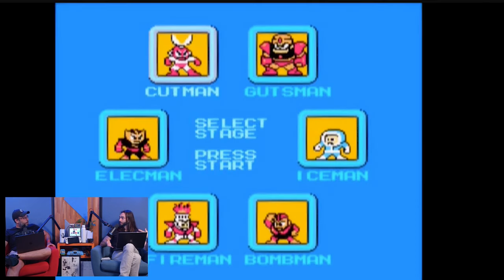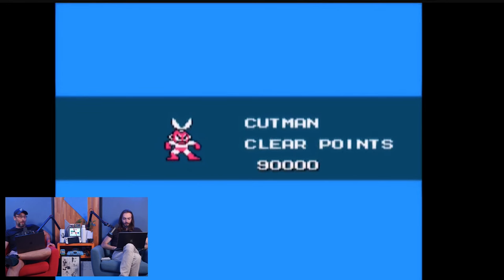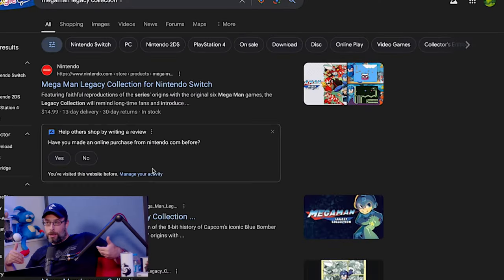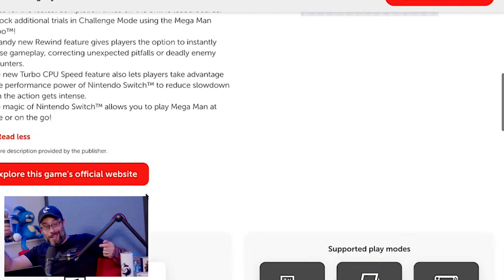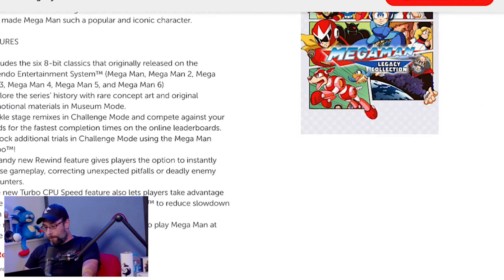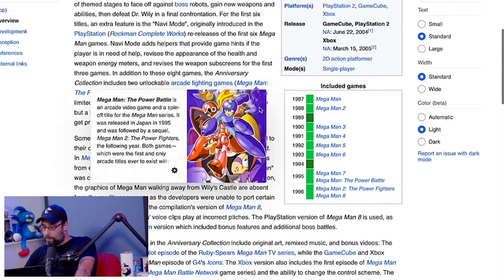Now we have the Legacy Collections, which is essentially the same thing but covers both. The Legacy Collection goes all the way up to Megaman 10. This one is just the first eight — Megaman 9 and 10 were 360 and Wii games. This predates that. It came out at a time when Capcom was more focused on pushing Megaman X, and that was the era of the bad Megaman X games like X7 and X8. Capcom put this out to see if people still liked classic Megaman, and people did.